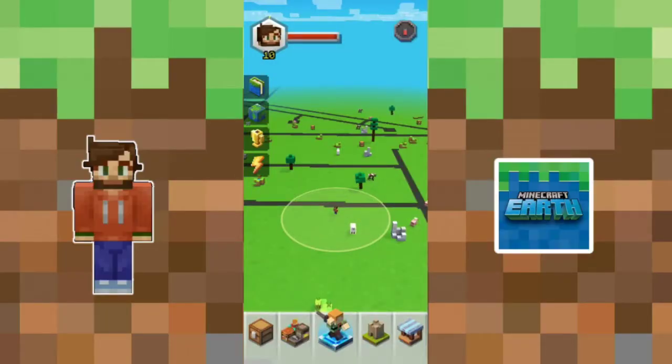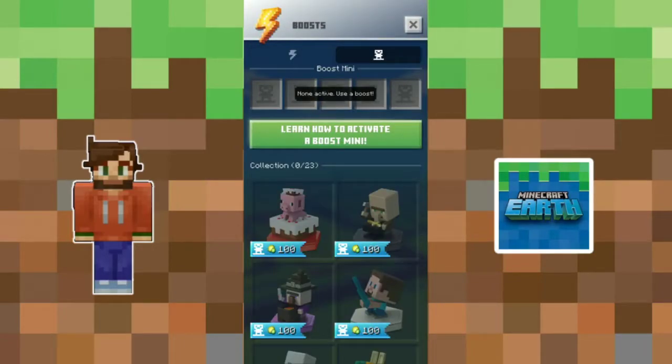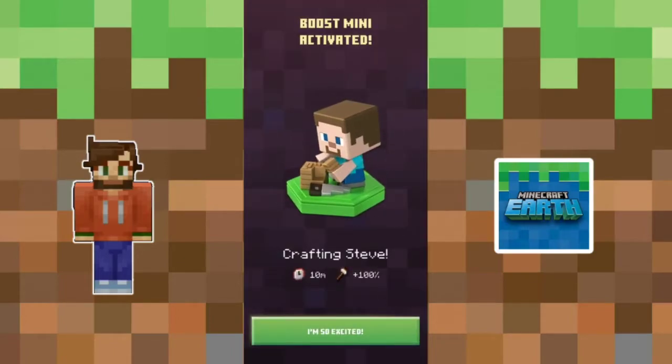Once you do have a toy and a capable phone, you can go in-game to the Boost tab off of the map screen to get to the Boost menu. Here you can put on all the boosts you have, or go a tab over to use your Boost Minis. This is where you can see all the available figures and scan yours in. It also tells you what each one does so you know before you buy, since it does not mention it on the packages in store.